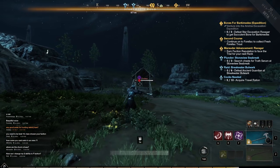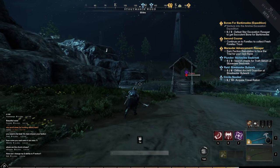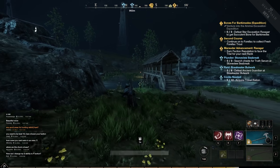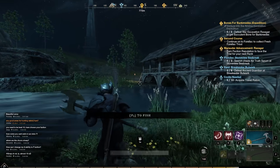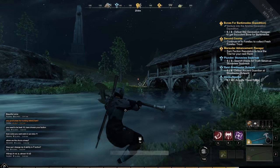You can actually see if somebody is flagged for PvP by just hovering your crosshair over them. When running in the world and you see somebody, put your crosshair over them to see if they are flagged.